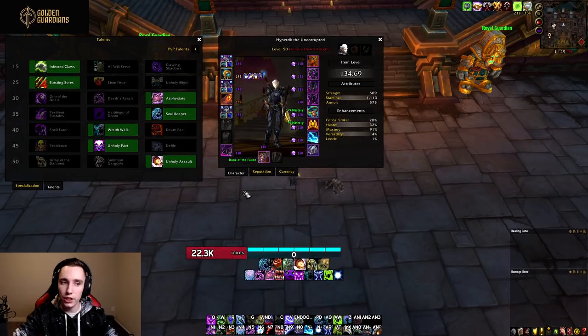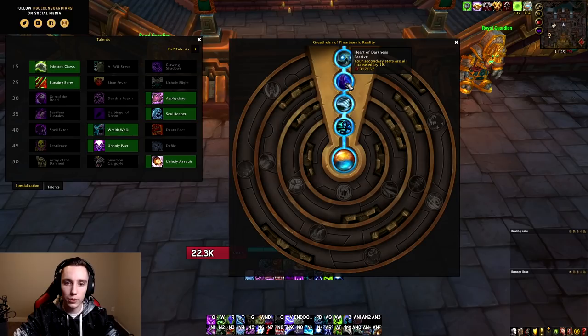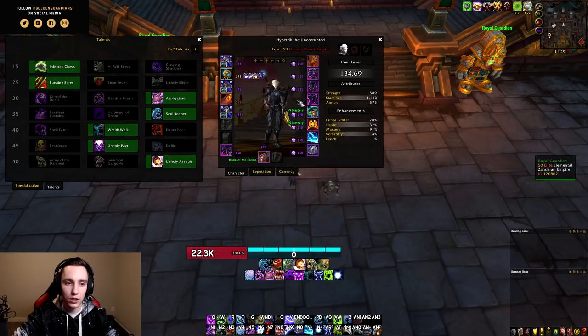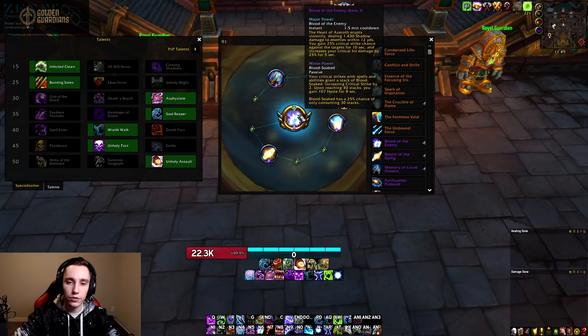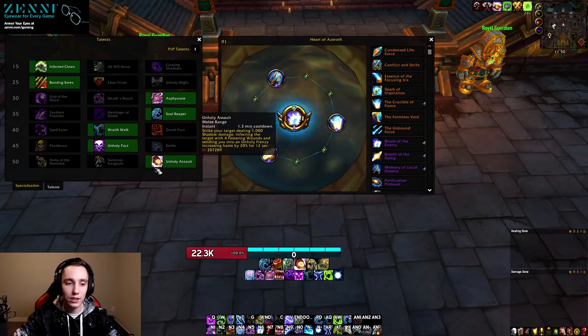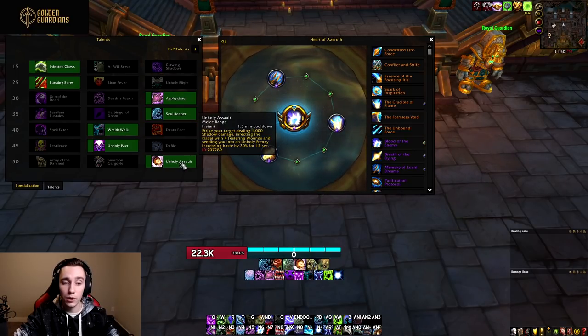For Mythic Plus, the build changes slightly: take Infected Claws, Bursting Sores, and Unholy Assault in the last tier. For Azerite traits, go Triple Heart of Darkness and Triple Festermite instead of Magus of the Dead. In Mythic Plus you generate a lot more wounds overall, so you get more value from Festermite on AoE and cleave. Change your Major essence from Vision of Perfection to Blood of the Enemy. This build plays largely the same as it did in BFA, with Unholy Assault behaving slightly differently than Unholy Frenzy did.